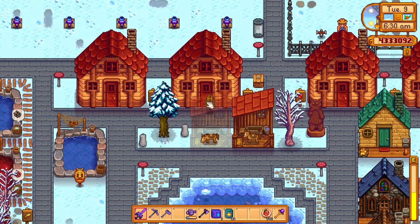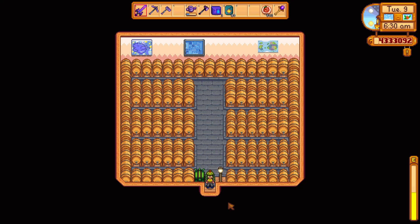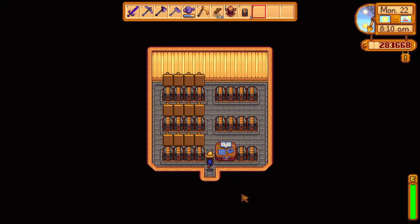Before I get into these organization tips, these shed ideas are in sheds that have been upgraded once, which will cost you 20,000 gold, 550 wood, and 300 stone. Upgrades aren't necessary, and here is a shed idea if you plan to keep the shed as-is.